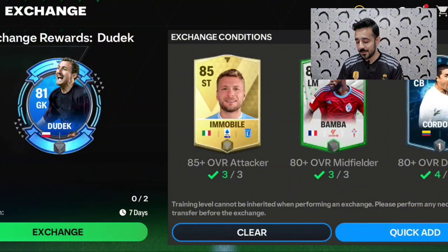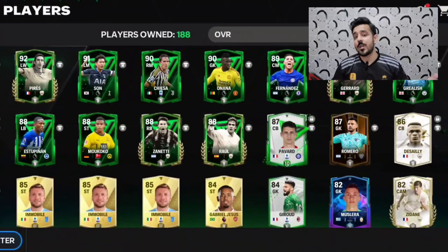After getting three Dudik from quests, move towards the exchange to get two more. However, we will need one additional Dudik, which I'll explain shortly. To get a Dudik from the exchange, you have to spend around four to seven million coins, giving you the fourth Dudik card.